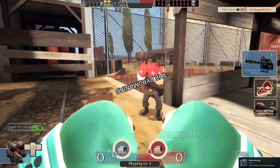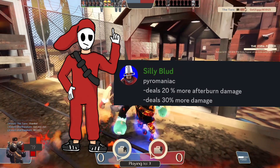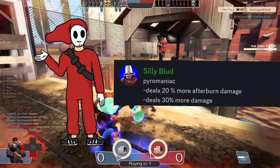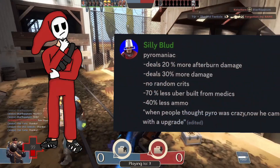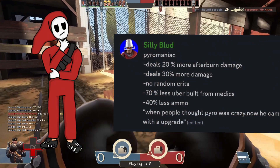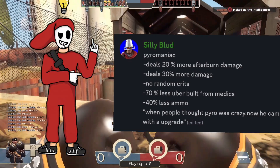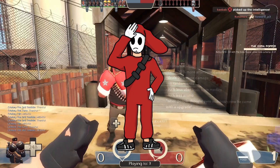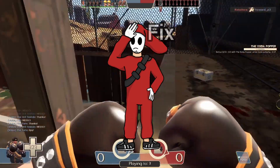Next up we got the Pyromaniac. It deals 20% more afterburn damage and also 30% more damage, but no random crits. Just like minus 70% less uber from medics and 40% less ammo. In my opinion, this is just absolutely broken. This definitely needs a fix.